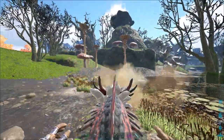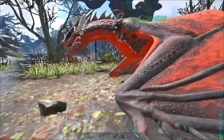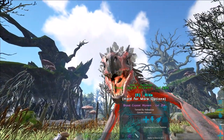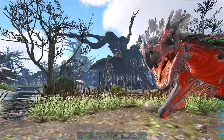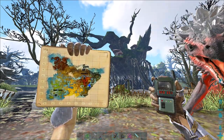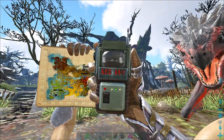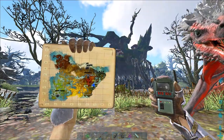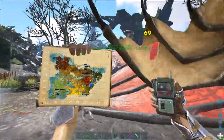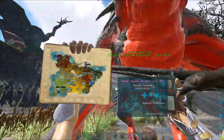So if you want to make your cliff platform on Crystal Isles, just come to this spot right here on the map. Here are the coordinates. And if you're lazy like me and don't want to transfer to Aberration...